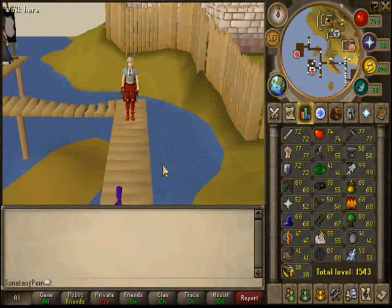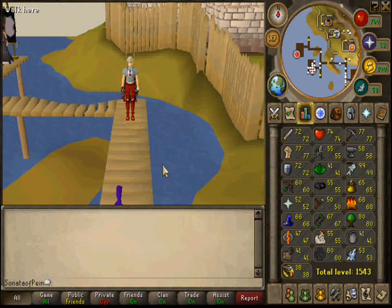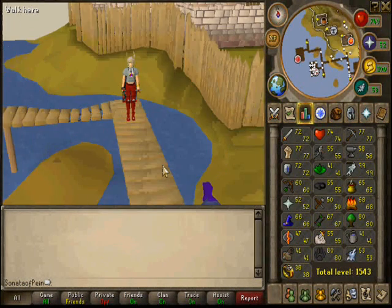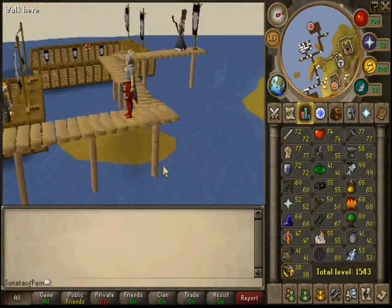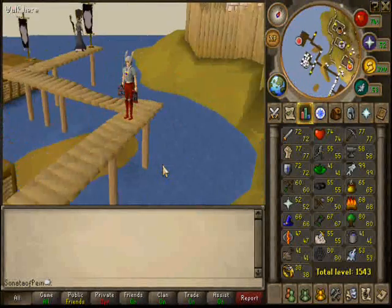To get to Pest Control, you can either go to Draynor Village if you teleport there, teleport to Falador, or teleport to Lumbridge — those are the simplest ways — then walk over to Port Sarim, however you pronounce it. Go to the bottom of the docks; it's the second from the bottom and there's a squire there wearing what looks like void. You travel with them for free and come to the island. My mini-map is a little laggy because I'm on a very populated world.